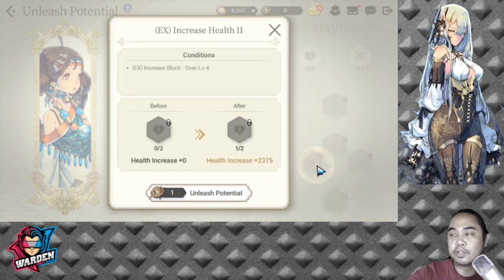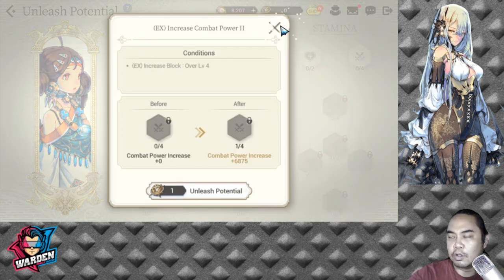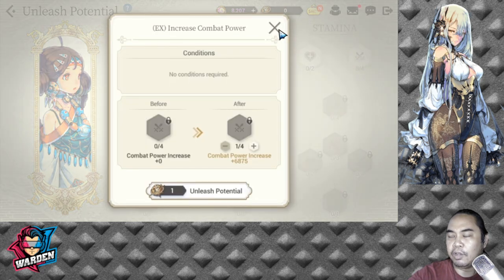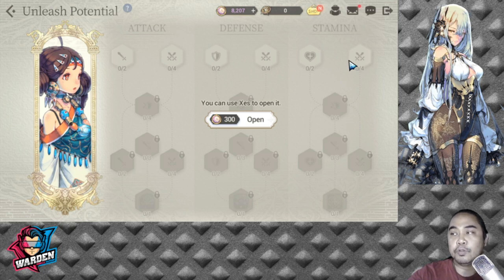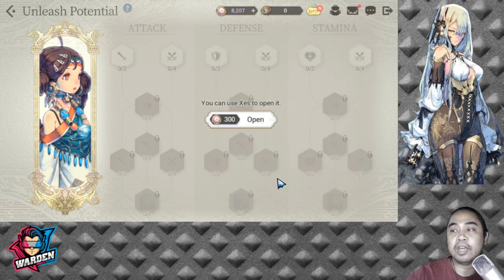For her Unleash Potential, the priority is to first increase her Stamina because you need to increase her health — that's the top priority. Go through the Stamina tree to the bottom because it gives all allies an additional 30% reduced damage, which makes your team tankier. I already have this skill activated. Then second priority would be the Defense tree for more resiliency and survivability.